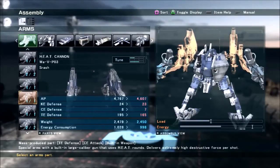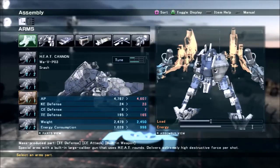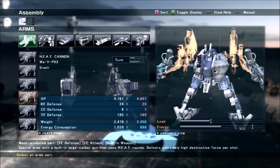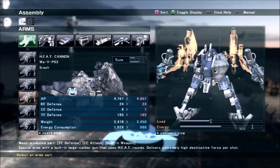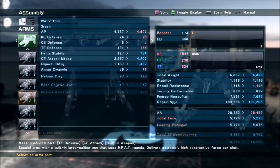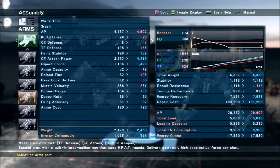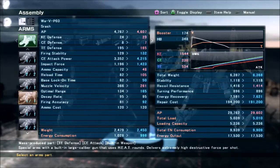The first-generation versions of the Heat Cannons — the Wave 3 — have less health, less armor, and they weigh less, although it's not really a big difference in weight. The difference in armor is actually worse than the difference in weight. And they hit way harder — 4,200 attack power. Nothing in the game is going to block that out no matter how hard they try. The only problem is that they also have about half the accuracy, they're slower, and they have less ammo.